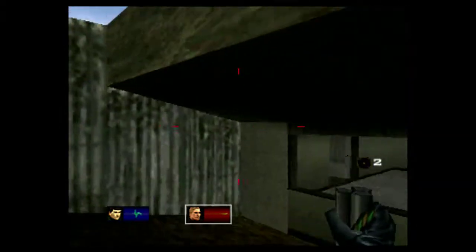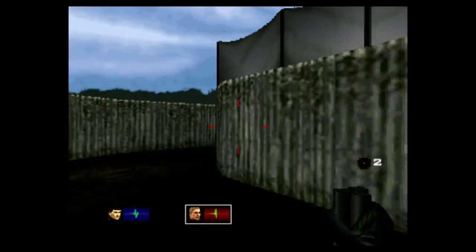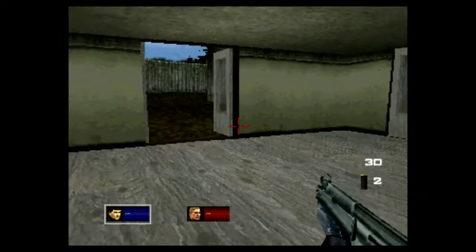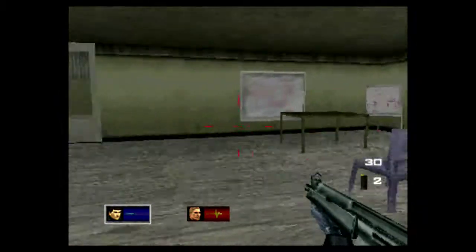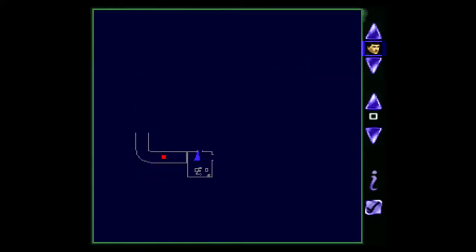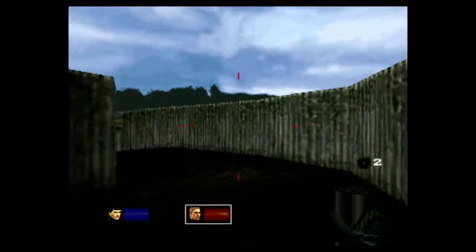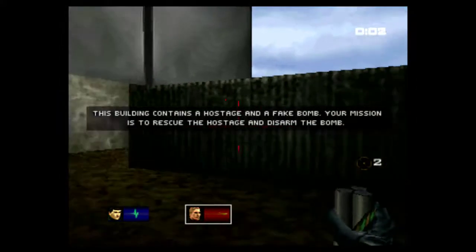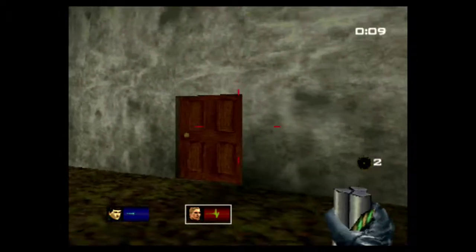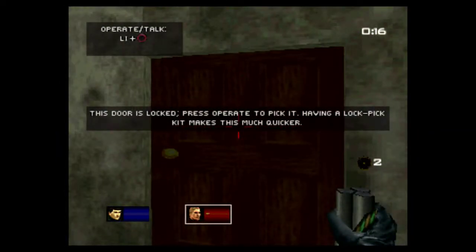Oh, suddenly I have a different weapon here. I don't get what's happening there. Maybe I somehow changed characters? The objective is to rescue the hostage and disarm the bomb — sounds like something out of Counter-Strike.